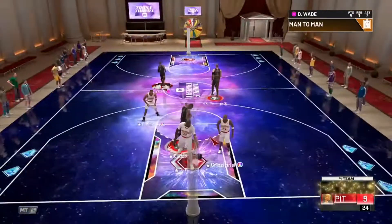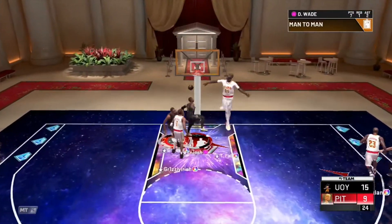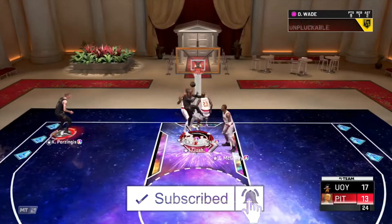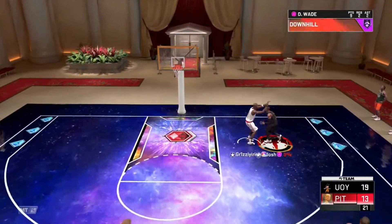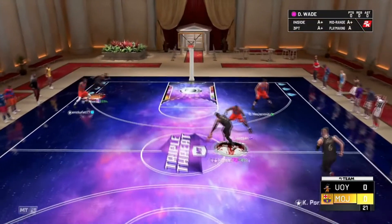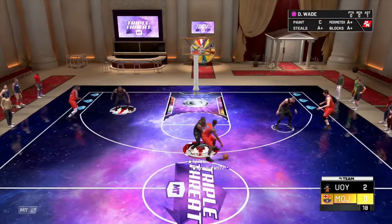For Dwyane Wade you get a plus three shot close, a plus five mid, and a plus four three-pointer — that plus four three-pointer is very nice to see. Plus ten hustle, plus five driving dunk which makes it a ninety-five, plus three draw foul, and plus three lateral quickness, making his card go up an extra thirty-three points overall.